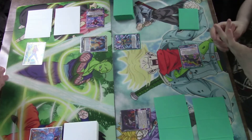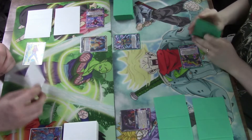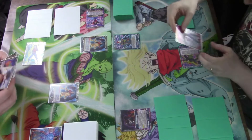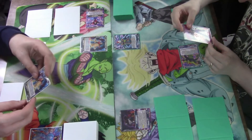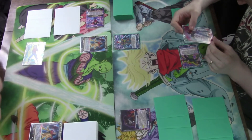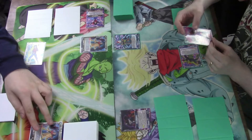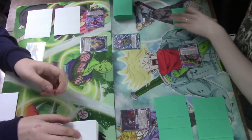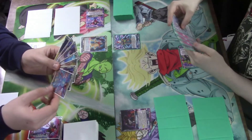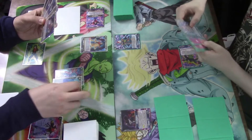All seventeen? Yep. One thing I can do is use this active main from my hand by discarding an Android card from myself. It lets me look at the top seven and add up to two yellow Android cards, each cost five or less, from among them to my hand. I'm seeing a lot of the same Android, so I'll add these two Hellfighters.